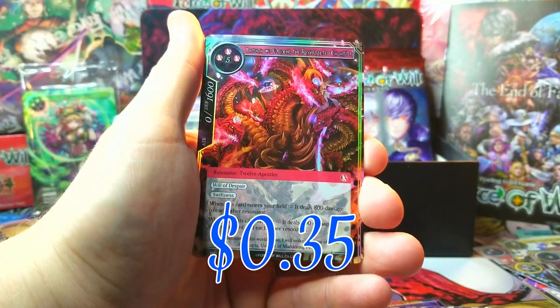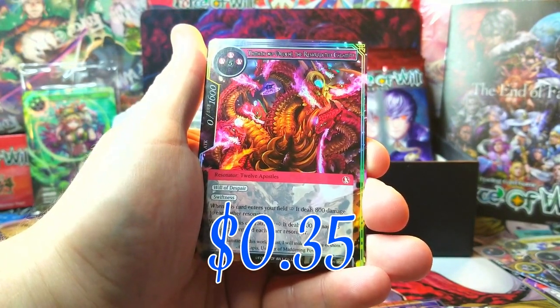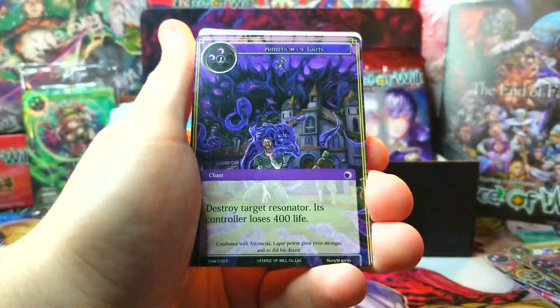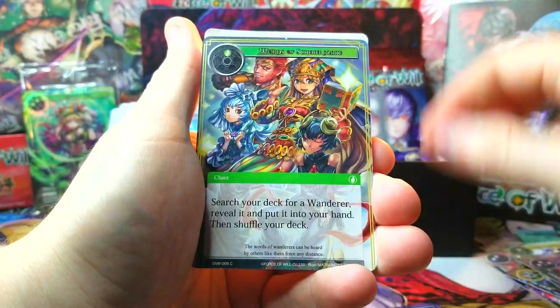We got Machinima King of the Accursed Machines as our rare, a Water Magic Stone, and behind it we got a foil of Resurrected Calamity - pretty cool card, kind of confusing artwork. Time for a good big hit - we've gotten some super rares non-foil, it's time for a nice full art super rare.